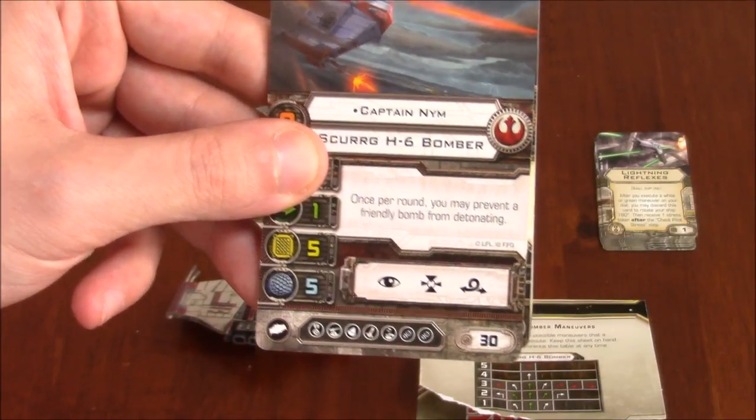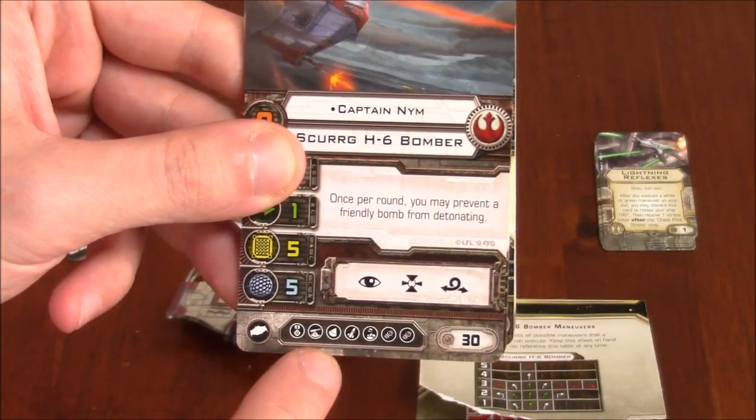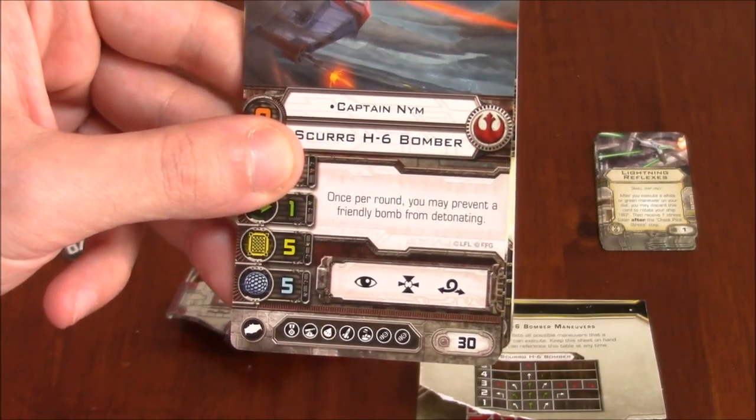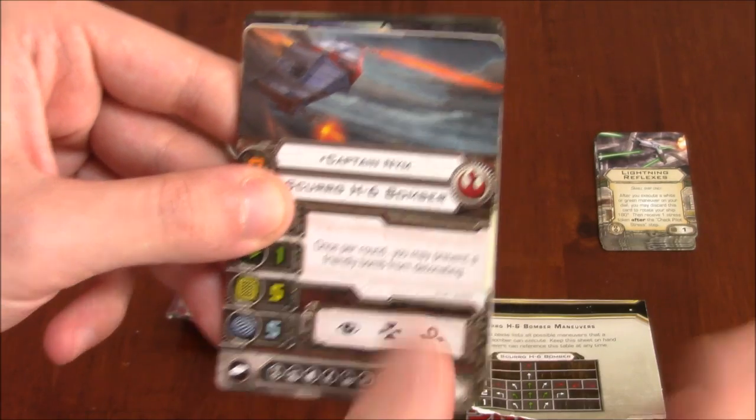You can see the slew of upgrade cards or the upgrades possible. It can sport a turret, as well as torpedoes, missiles, and bombs — two different bomb slots there. And it has an elite symbol as well.